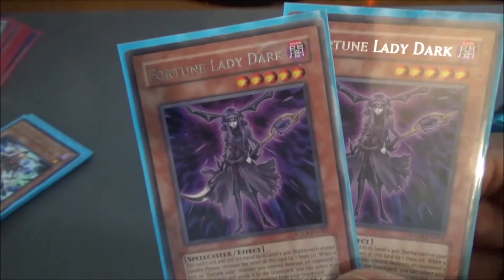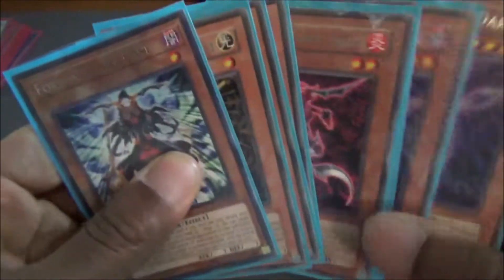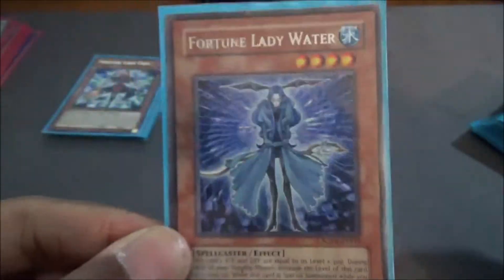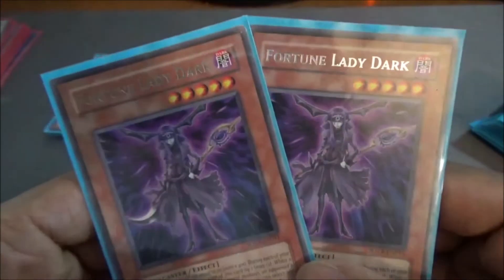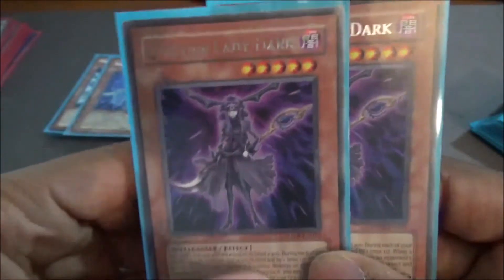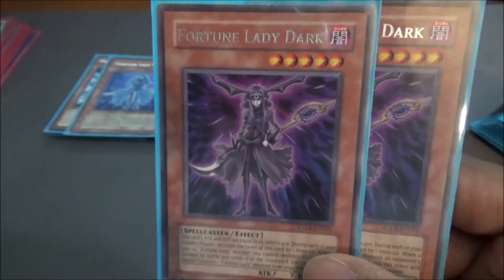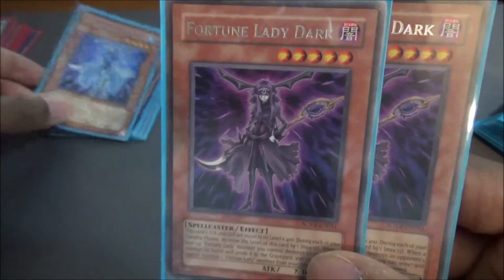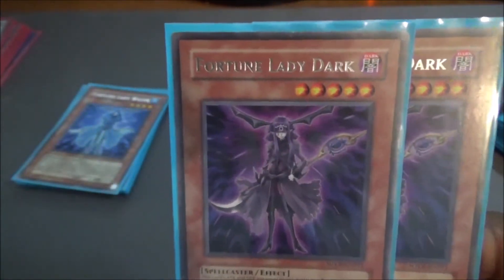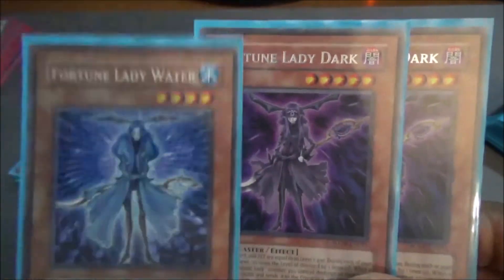Moving on to the last Fortune Lady card, we have two copies of Fortune Lady Dark. One of the differences is that Fortune Ladies gain levels — Fire, Light, and Past all gain 200 based off of their levels, Water gains 300 starting at 1200, and Dark gains 400 starting at 2000. What Dark does is very important for the deck. When she's on the field, if a Fortune Lady monster destroys another monster by battle, you get to special summon one Fortune Lady monster from your graveyard. Fortune Lady Dark does not have to be the card that destroys the other card by battle — as long as you have another Fortune Lady on the field and that card battles and destroys a monster, you can special summon another Fortune Lady from your graveyard. But really, Dark is mainly used for synchro summoning.